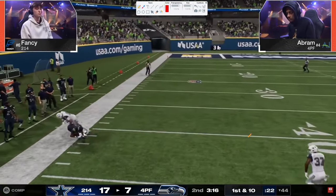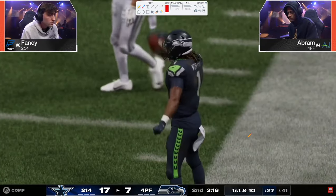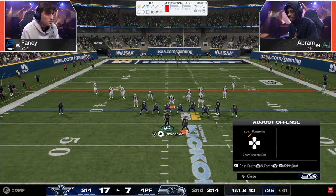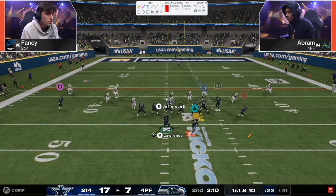Nice read there. You're starting to see Abram is starting to figure this out — he's starting to understand he has time in the pocket to make reads. He's starting to put more pressure on Fancy to do more defensively. We're going to see how Fancy responds to this.